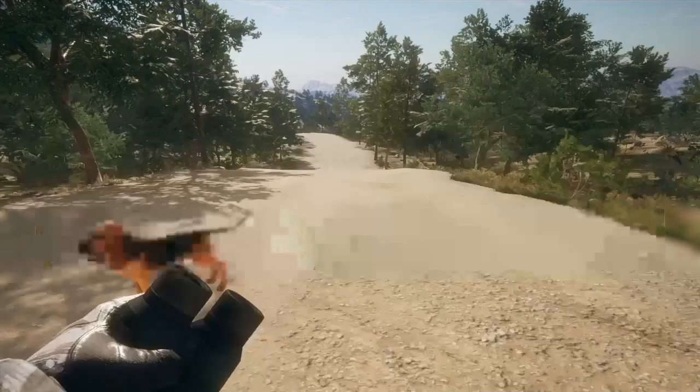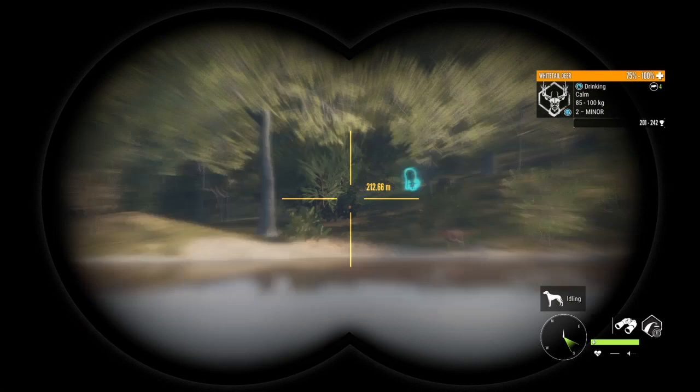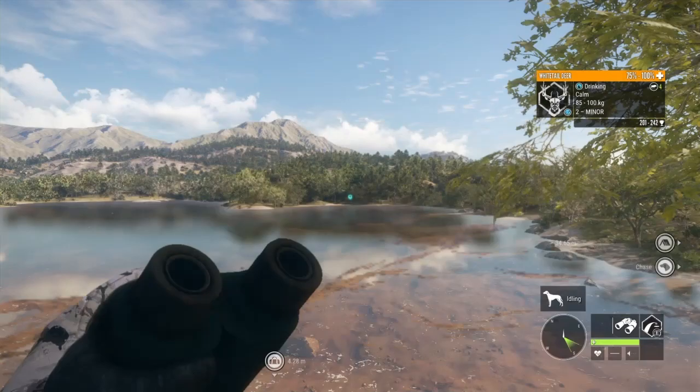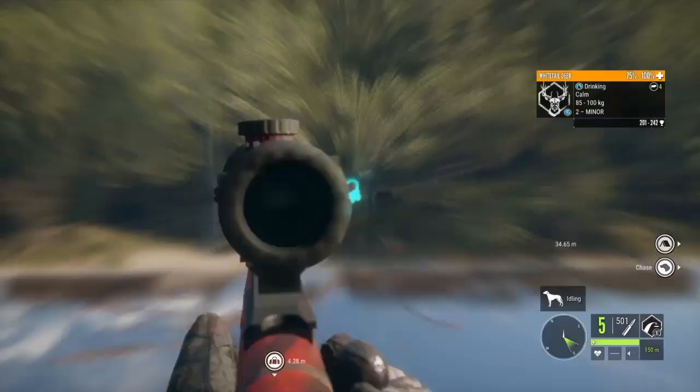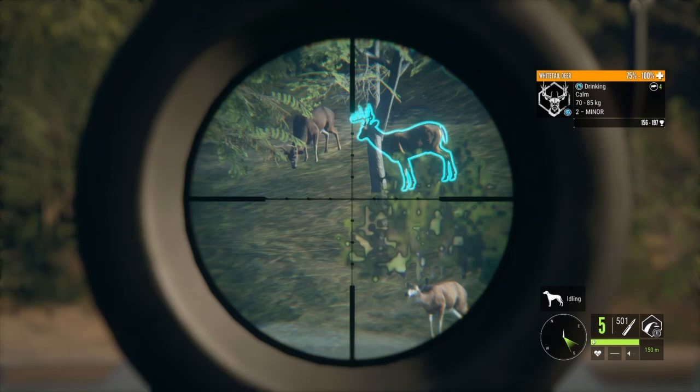Alright, here's the first zone. This tends to be a pretty decent one. I have a handful of bucks here, generally anywhere from two up to about four, and a handful of does. That's a nice buck there — that's the main one we want to get, the max weight estimate. So we're probably going to try and take him. And once this guy's head goes down, we'll take them.